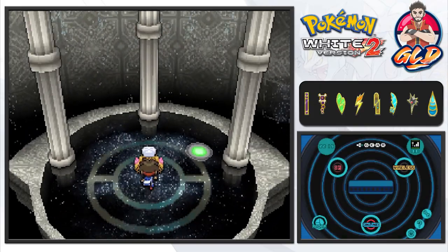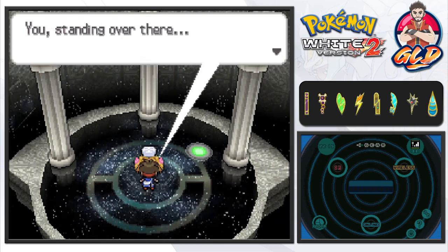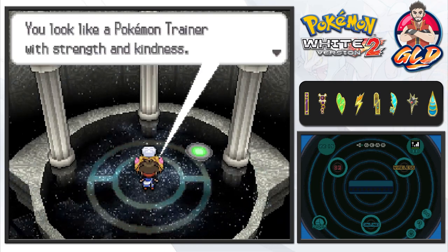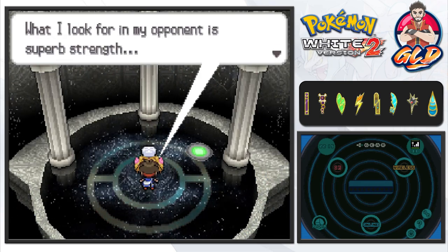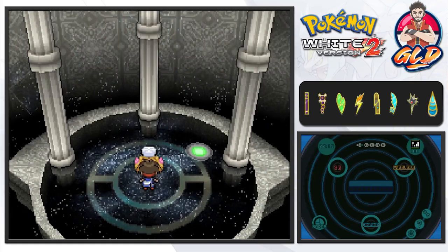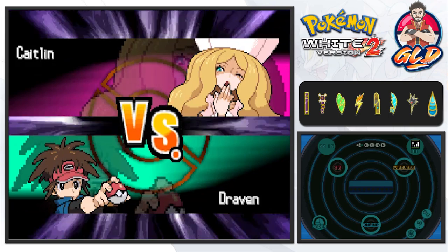This chick knows how to make an entrance. Too bad I'm gonna have to beat her! Caitlin says: it's me who appeared when the flower opened. You look like a Pokemon trainer with strength and kindness — what I look for in an opponent is superb strength. I'm counting on you! No music here, let's go again!